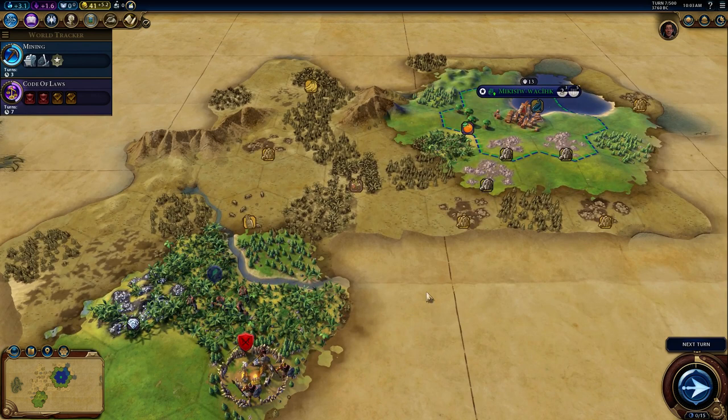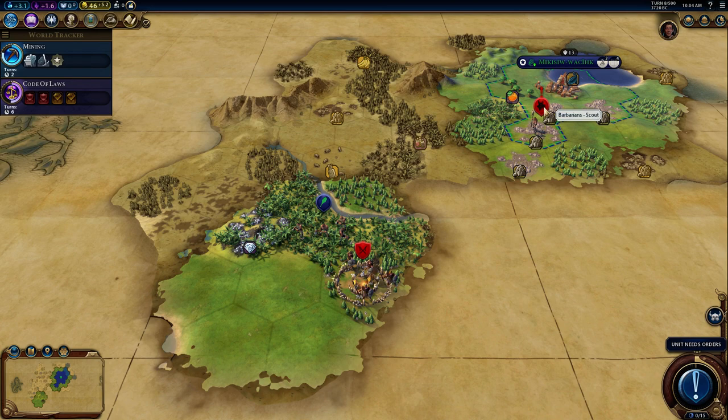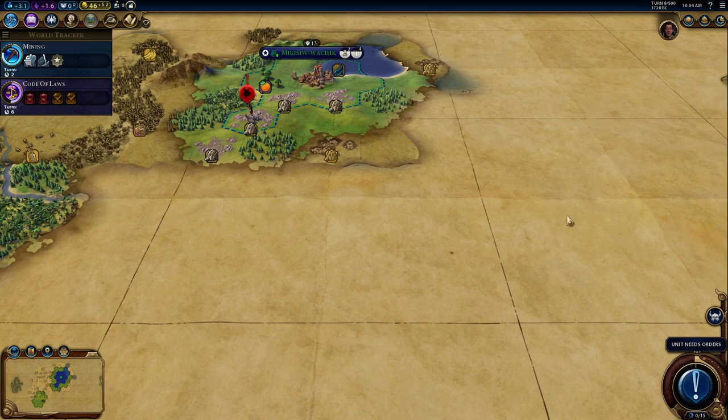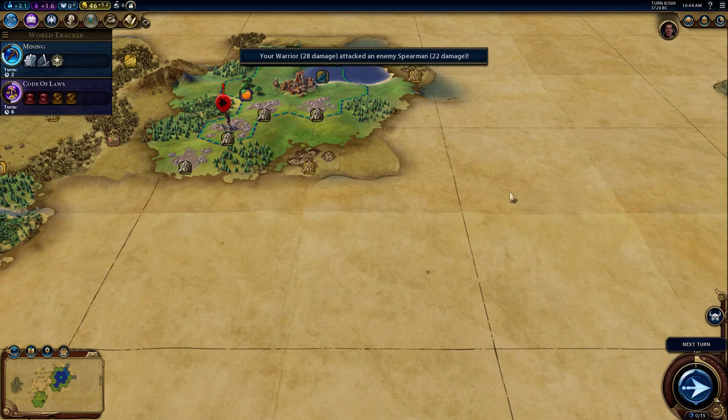Oh my god — did I find a barbarian before they found me? That has never happened before! I am incredibly excited about this start. It's too bad we can only play 150 turns. Okay, a scout did find me, but I'm betting it's probably the scout from the nearby camp. There might be another barbarian encampment over here and my city's about to kick some serious business. Let's try to beat this guy down. When we complete our scout, we'll send him over here — remember the scout is as strong as a warrior, so he might be alright.